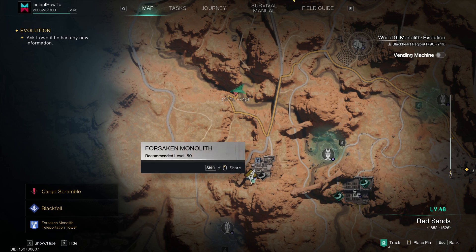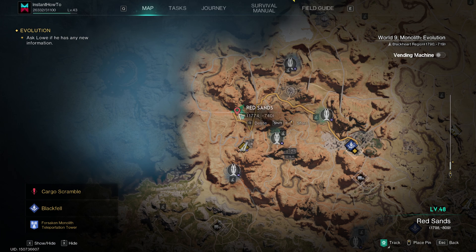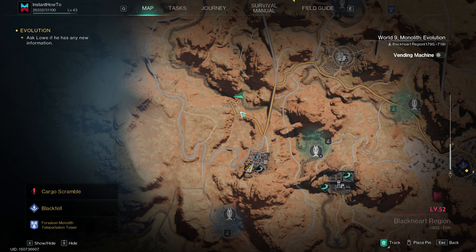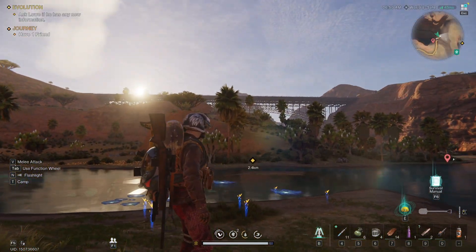I am near this Forsaken Monolith, which has a recommended level of 50. You can see the coordinates on the bottom right of my screen. When you come to this area, you'll see a bridge — you want to jump down from that bridge and glide over to the area ahead.